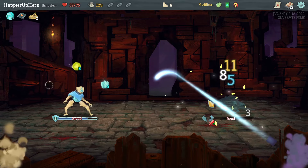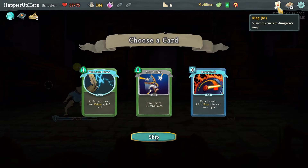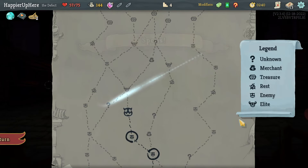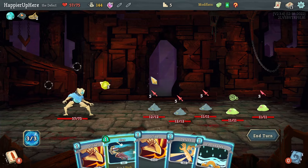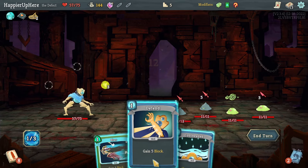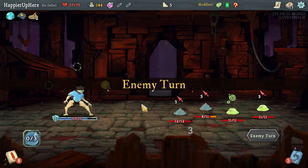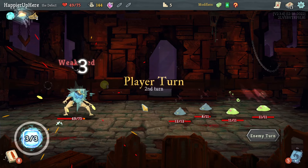Got a Weakness Potion, Acrobatics, Well-Laid Plans, or Overclock. Well-Laid Plans might be the key to something amazing — let's take it. I don't have any AoE damage which might be a problem. Let's do two strikes and then defend.